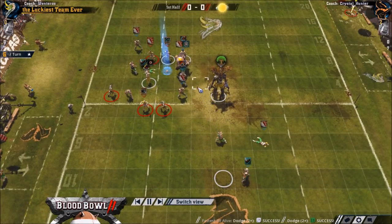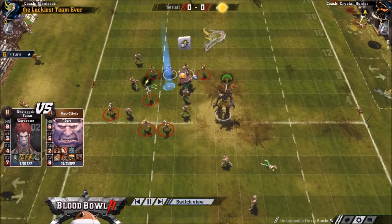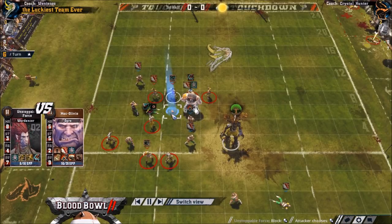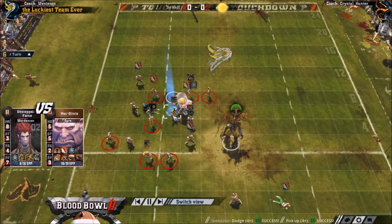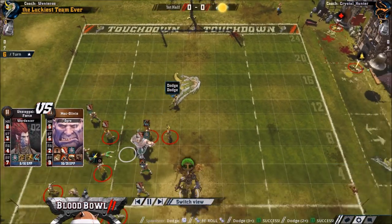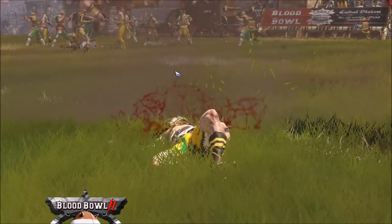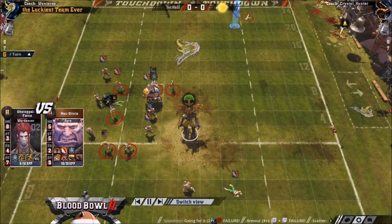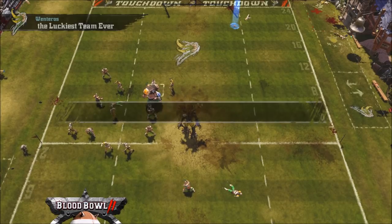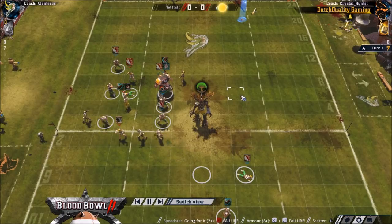Now he goes for the Ogre hit here, and this gets him into trouble. He's got the Sure Hands for the recovery, but he's got no screen or anything. While obviously this was harder — making a 4+ dodge, 3+ dodge, and 4+ pick-up — had he not gone for that block, this catcher could have screened here, the dancer could have screened there, and the ball could have gone somewhere safer. That might have been a better play.